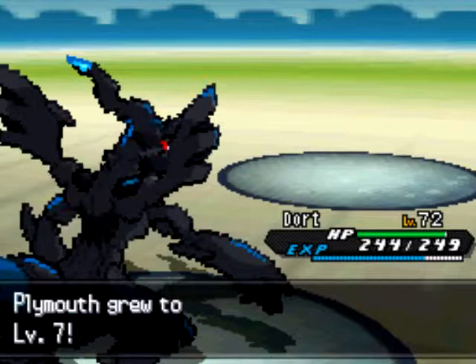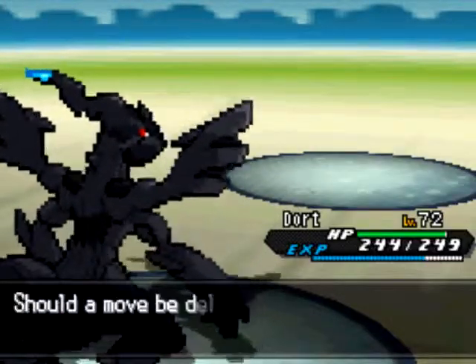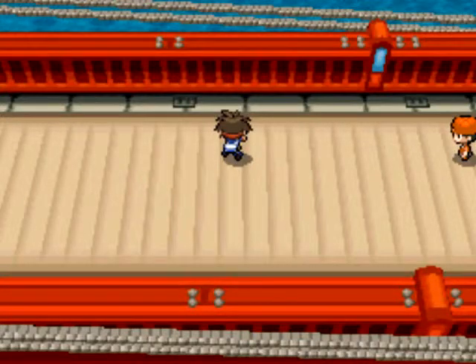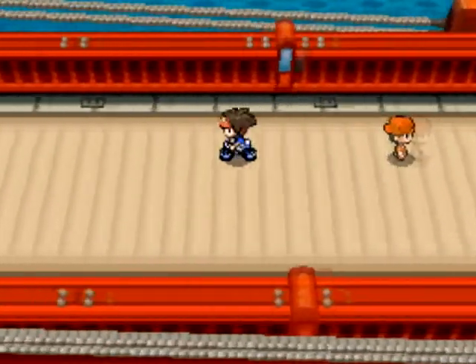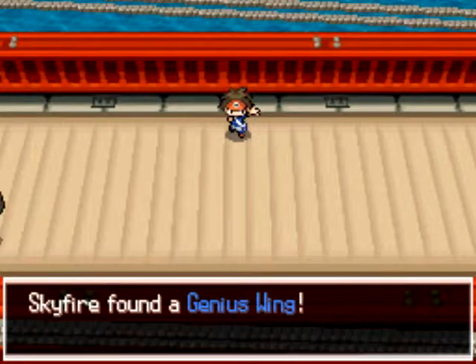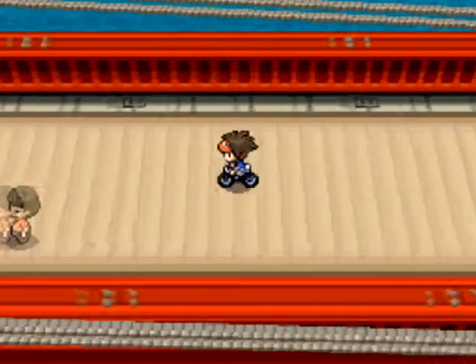Plymuff went from level 1 to level 2, 3, now it is at 7, 8, 9. All these moves it is trying to learn — focus energy, bind, and stuff like that — I am not going to take any of those besides the moves it already has, because I probably won't touch moves until after I finish EV training. You are going to see Plymuff in another EV training video later on. But right now I am going to continue on finding more Duckletts while I keep finding more wings.